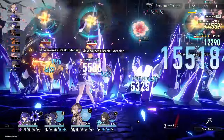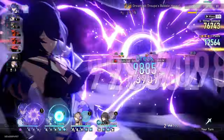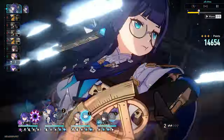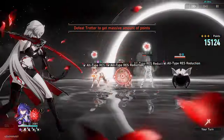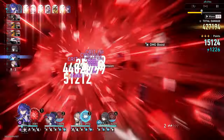Ranmay is a team-wide harmony buffer, so Acheron, Pella, and Herta will all benefit from her damage buffs. I'm going to use Pella's ult here to kill off some mobs so that a Trotter can spawn in. This way my Acheron ult can one-shot the Trotter, otherwise it'll take quite a bit of hits to kill it.